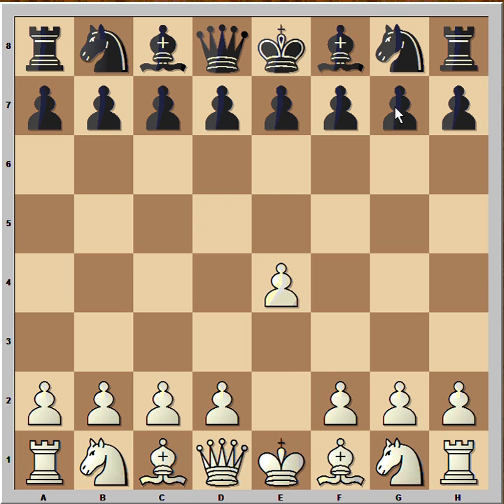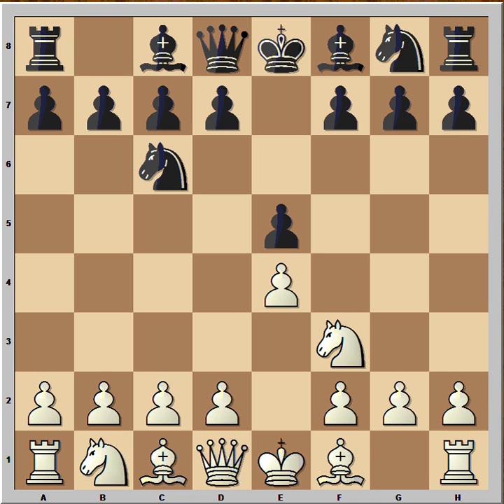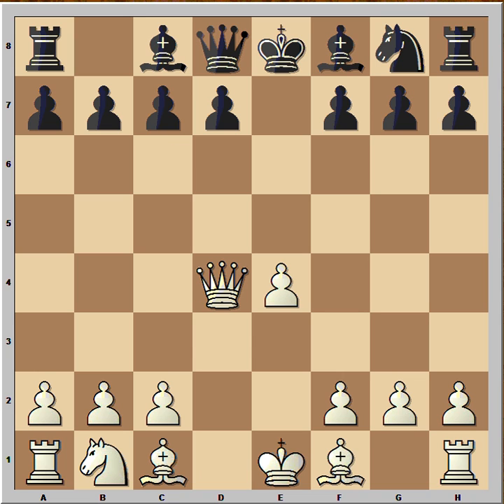White started with d4. Black played e5. Knight to f3. Knight to c6. d4. Pawn takes pawn. Knight takes on d4. Knight takes knight. Queen takes on d4. And we have the Scotch game. Knight to e7.